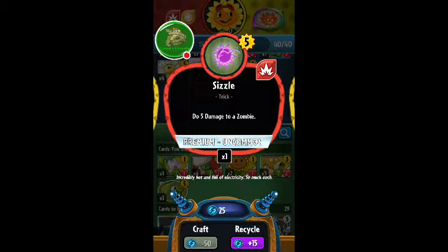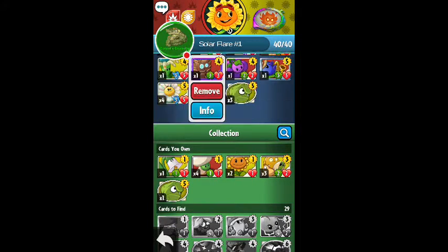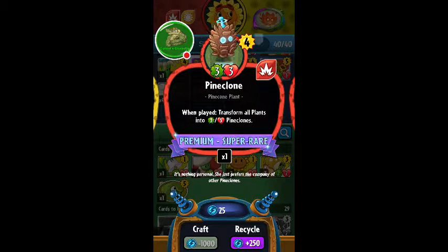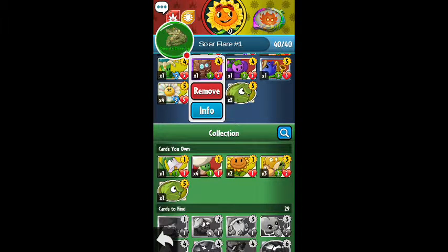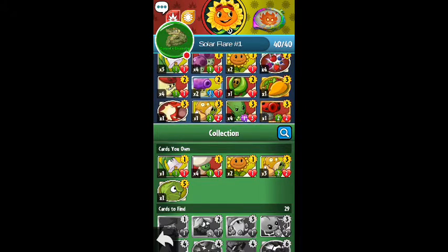Five sun — this is called Sizzle, it is a trick card. Does five damage to a zombie, which is not too fancy but it's gonna come in handy. And also this one here — probably the best one I got. Four sun, three attack, three health. When played, transform all plants into three attack, four health pining clones. So that is very, very good. I'm hoping to use a couple of these cards when playing Solar Flare today — but who knows, we might be able to use them.